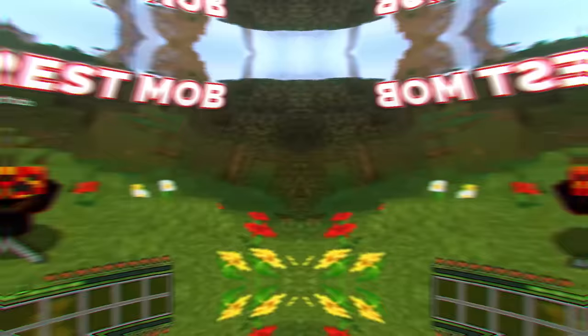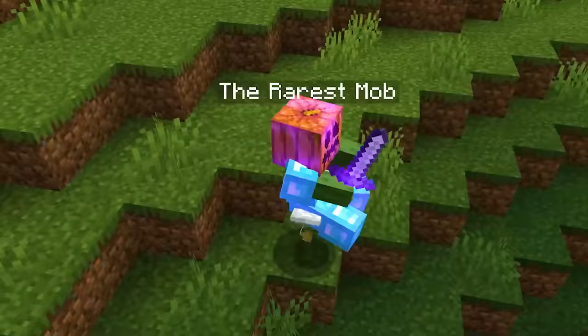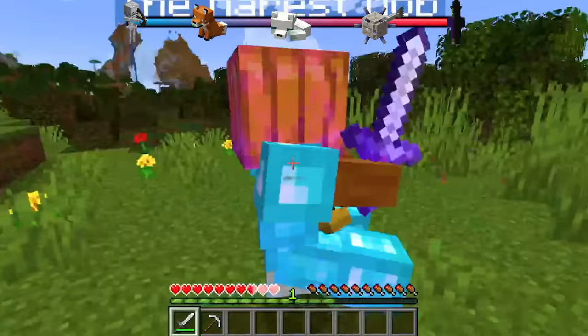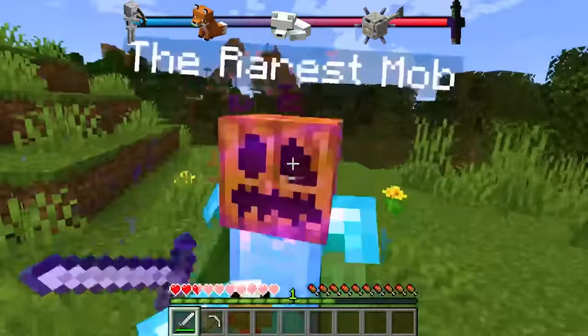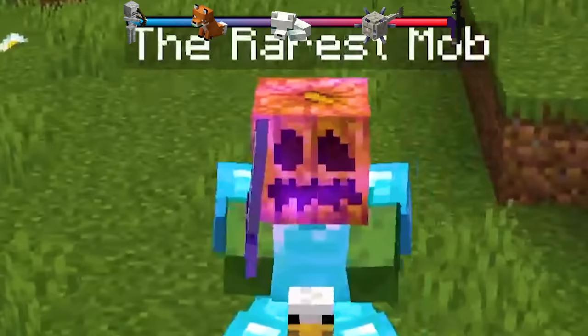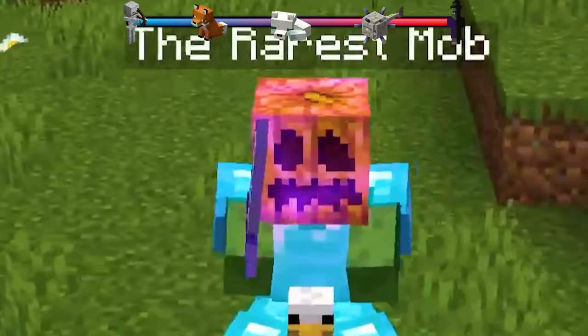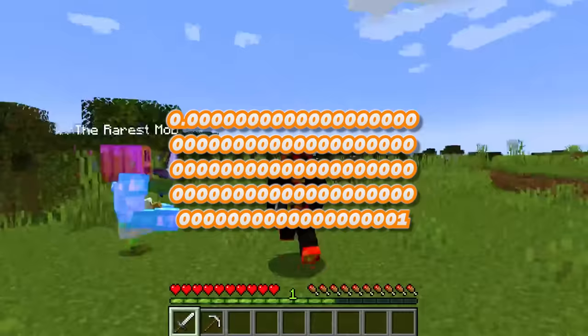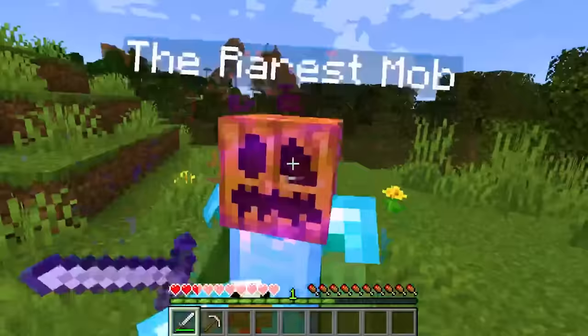The rarest mob is very similar to the last one, except he's an adult and he has a pumpkin on his head. This mob was discovered by a channel called Rayworks, and it is the second rarest in all of Minecraft. With all the previous rare spawn defects, plus a limited amount spawning in the world, and it only spawning in an abandoned village — the odds of this mob spawning are one followed by 97 zeros. That's more zeros than Elon Musk's net worth.